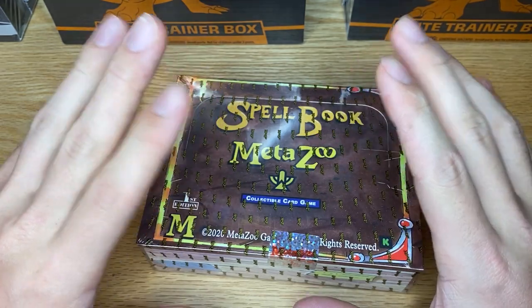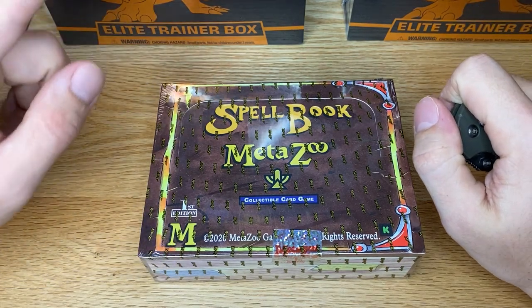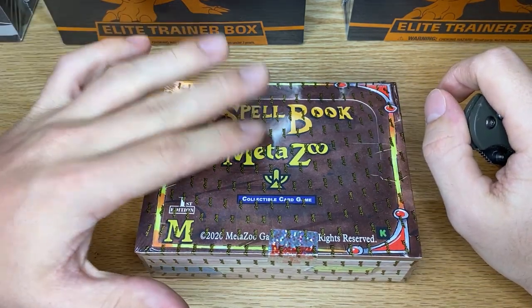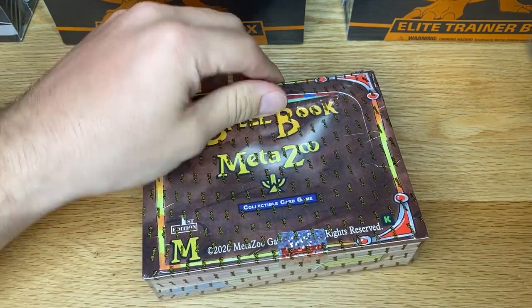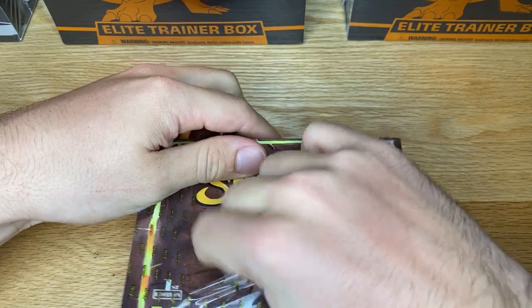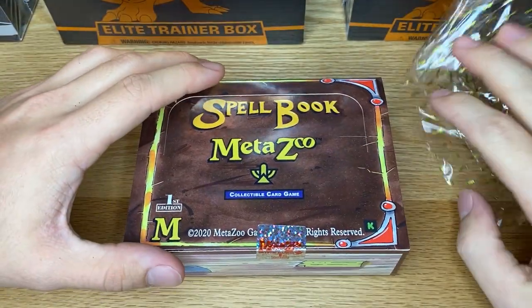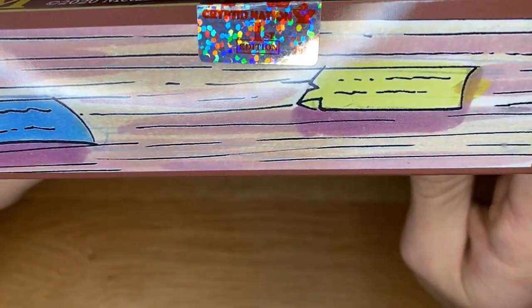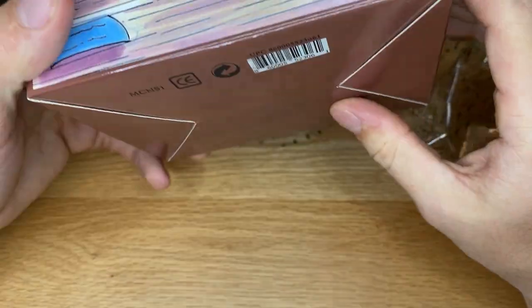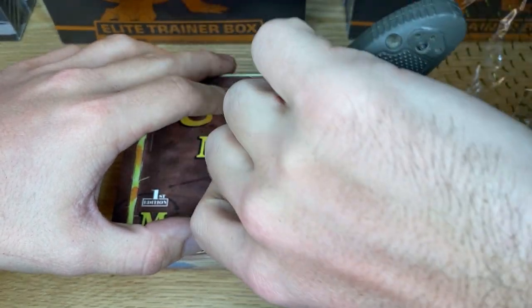We are now going to switch over - you guys will be seeing my hands - and let's rip open some packs. I do not open very much sealed product ever. I just don't like the loss of value that comes with it, so I am really excited to open this. Let's crack it open. Definitely seems to be really good security on the boxes, including this cool MetaZoo first edition Cryptid Nation seal.